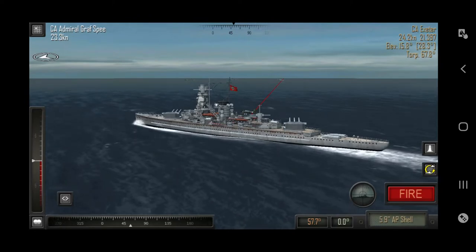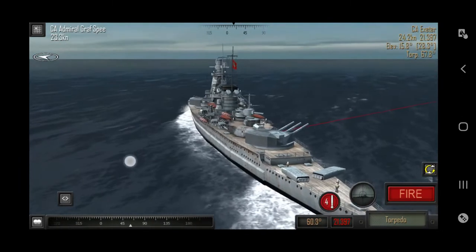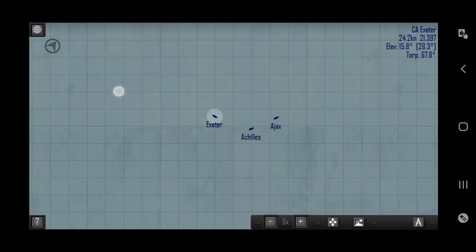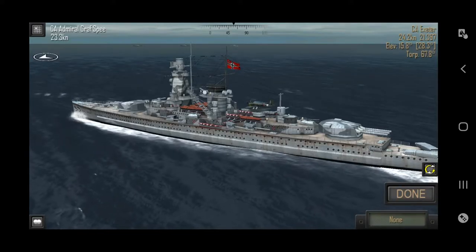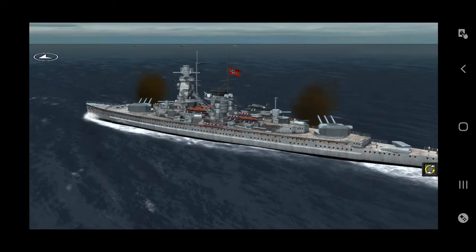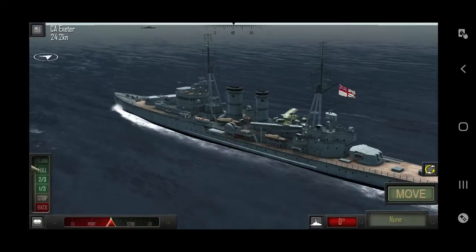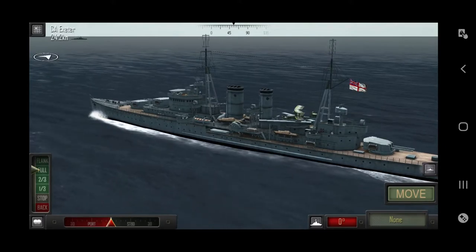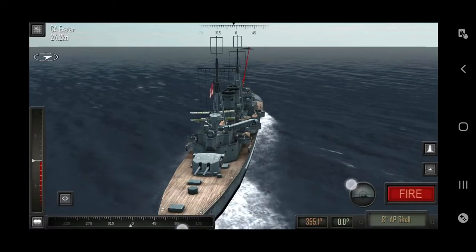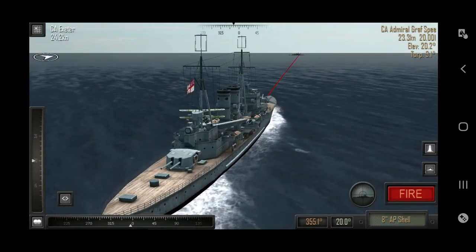We have high-explosive shells, secondary armor-piercing, high explosive, and a torpedo tube at the back part of the ship. Looking at the map you can see the alignment. We're gonna click the fire button and fire 11-inch armor-piercing shells. I think we're gonna miss, as I predicted. There's also a camera button for following the shells.